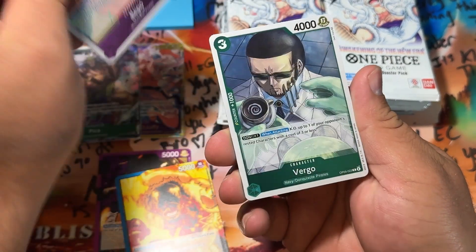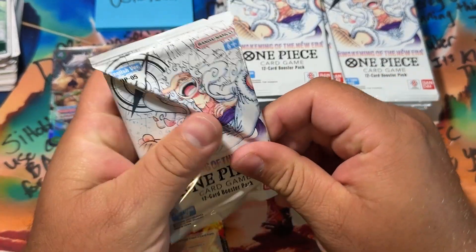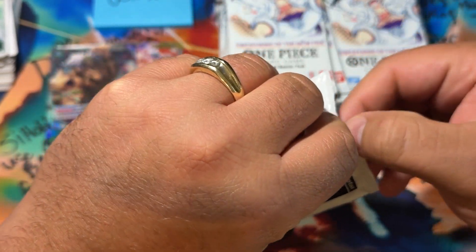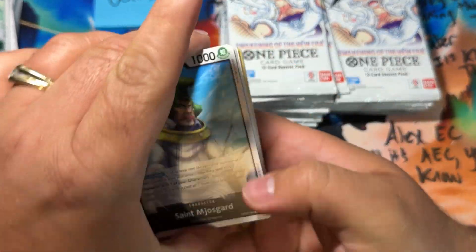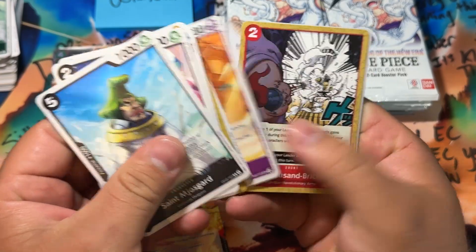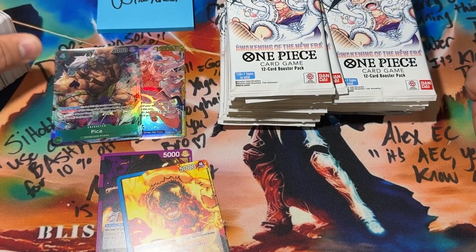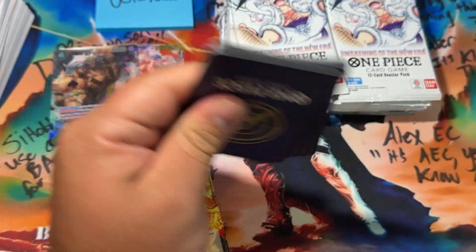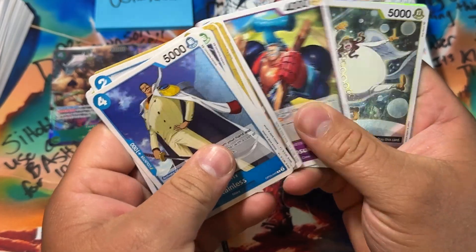You also have Eustace Kid, Trafalgar Law — those are two other mangas worth a lot of money. There are three mangas in this set you can pull, plus the Oda signature Luffy — all insane value. We're going to see if we can pull one of those tonight. The alternate art SP Nami is like the most expensive one, and if you get a Black Label of her it's like over a grand — that's crazy.